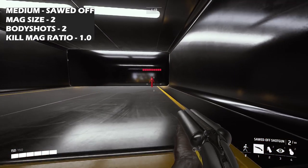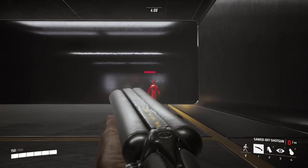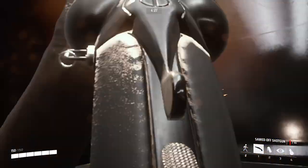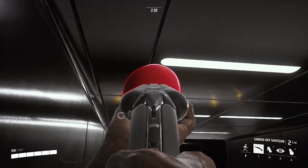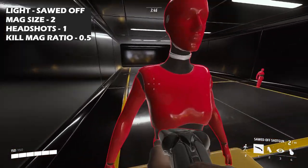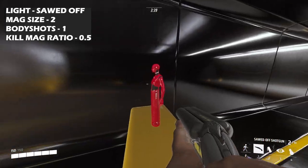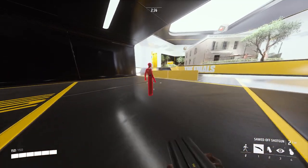Testing from a decent range, shotguns obviously won't perform great. The data here is a bit random, so this is rough knowledge. For a light, it is an instakill with a headshot to the head, and a body shot is also an instakill. There's a big difference between lights and mediums — definitely useful to make plays against other lights.